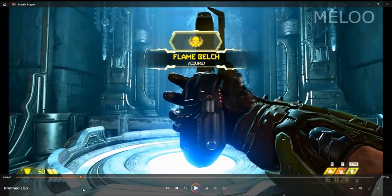This is the flame belch. This weapon acts like a grenade, has a unique cooldown, and is a flamethrower which can be used on enemies to cause them to drop armor shards.